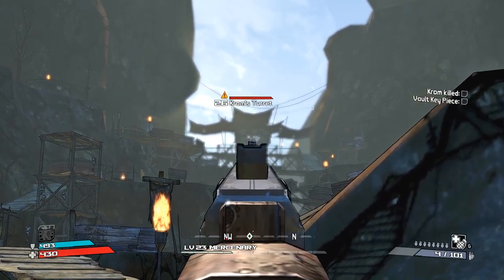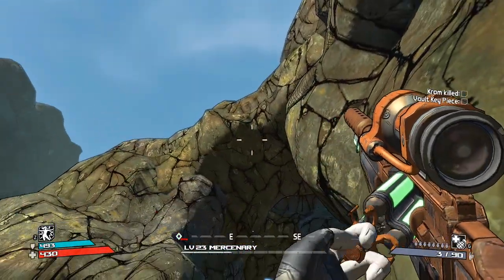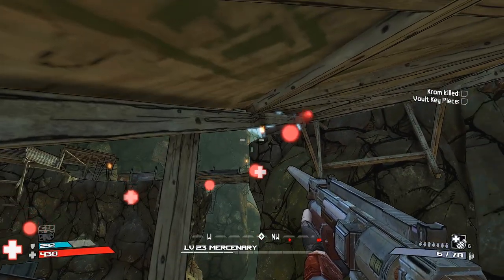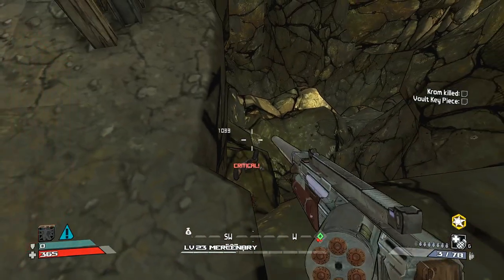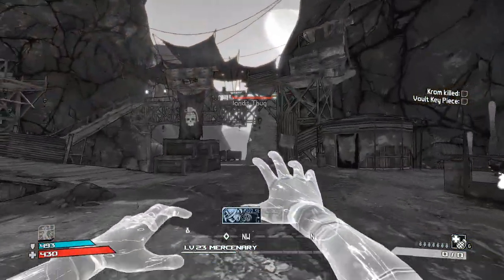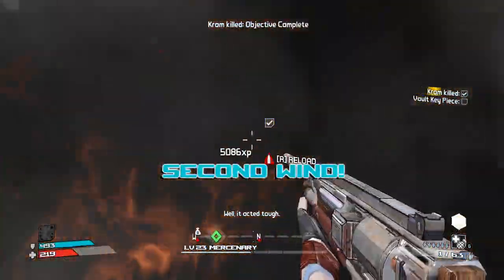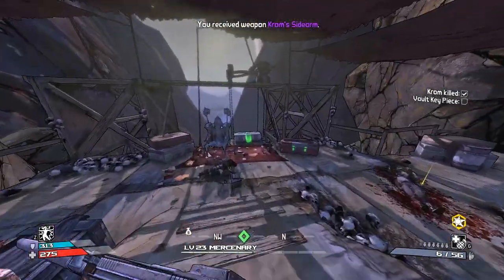We can just snipe him from here. I'm going up there — I'll wait for my cooldown first. Oh I thought he fell off the cliff, never mind. His turn speed is so slow. Easy — that's how you do it. He dropped his Crom sidearm, thank you. Thanks for the money.